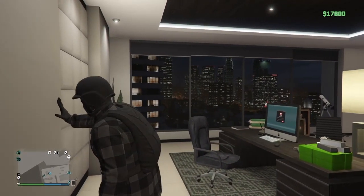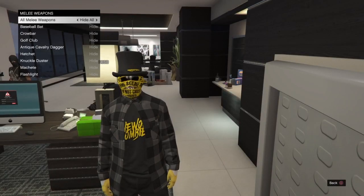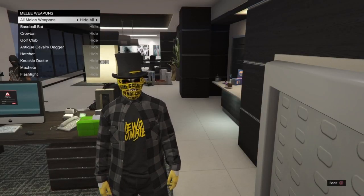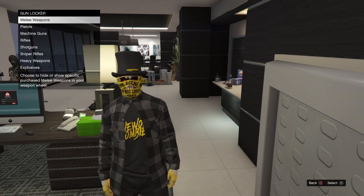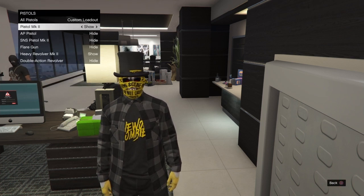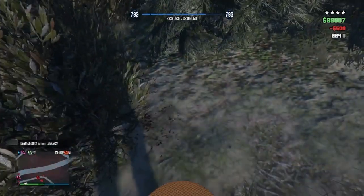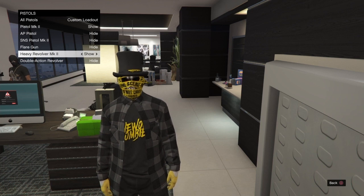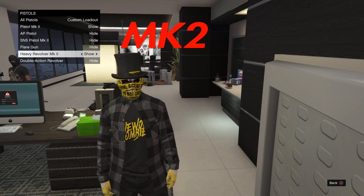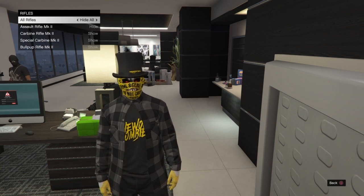Alright guys, let's start off with the weapon wheel. For the melee weapons, hide everything but keep the regular knife for trolling and stuff like that. Pistols: hide everything except the first pistol, so if you press 'take the easy way out' it's gonna do it with the pistol instead of the medicine. And keep the heavy revolver for its glitch — I'll show you the guide in a soon video. Machine guns: only the Combat MG.